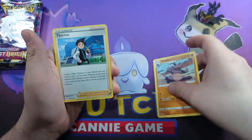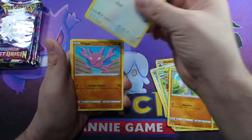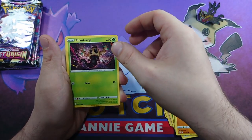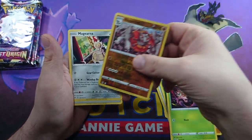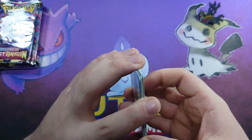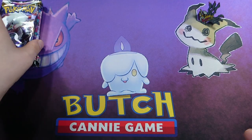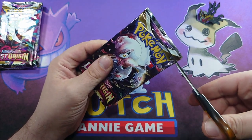It's our first pack of Lost Origin from the Pokemon Center ETB. There's your code card, and we put three to the front. Let's see what we get: Rhydon, Thornton, Roserade, Gumi, Meditite, Skovit, Gligar, Phantump, Rhyperior Reverse, and Magearna. I'm very overstocked on Magearnas - that is the Manaphy of Lost Origins, definitely.